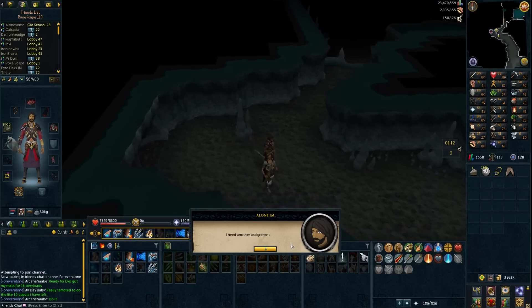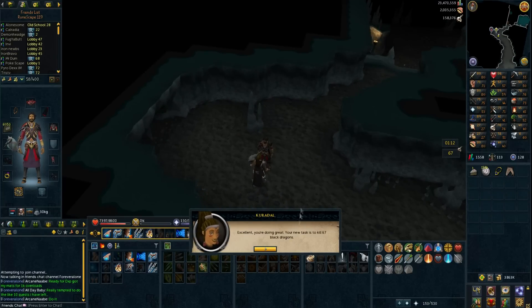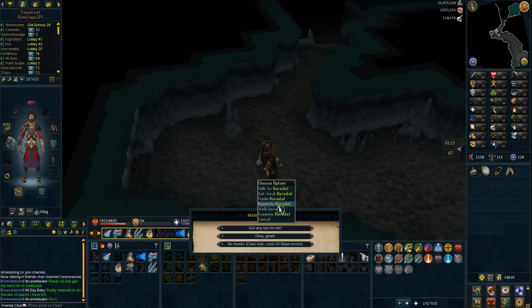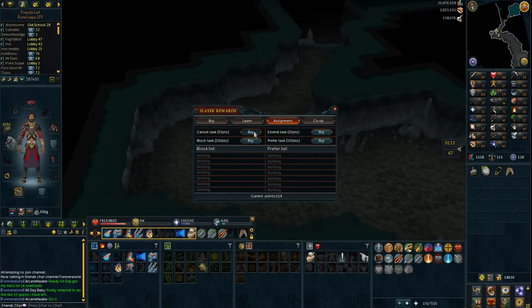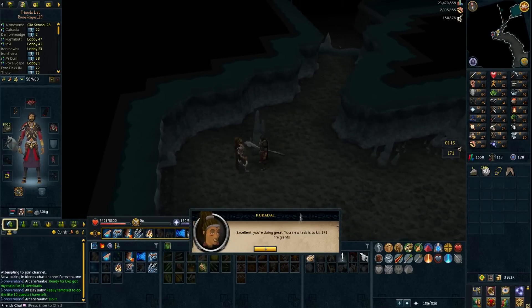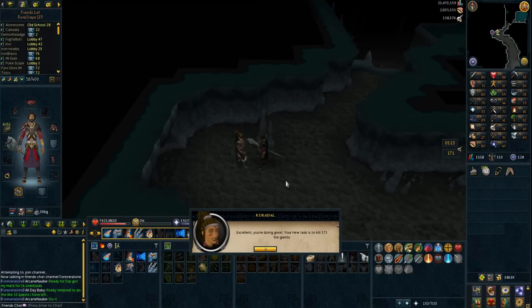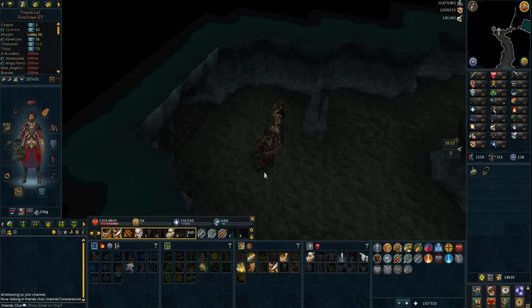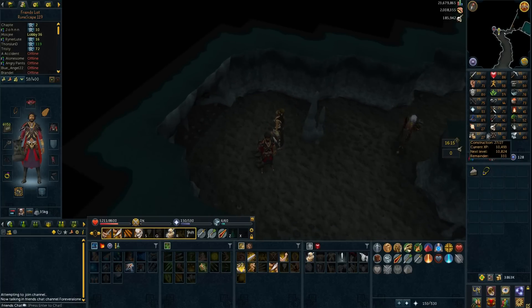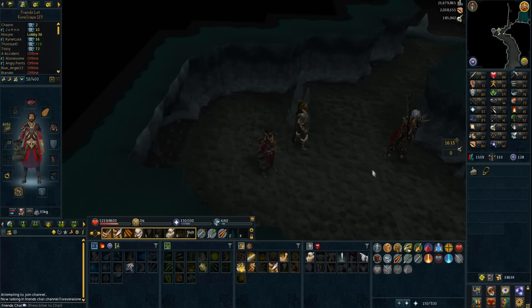Done with the greater demon task, let's get a new task. We get black dragons — I cannot do 67 Agility ever, so I'm probably going to skip that. I have 114 points, so I'll skip it even though it's quite expensive. Let's get a new task — fire giants, I can do that. I basically got nothing from the fire giant task, but I did get some slayer experience and I have 29k to 77 slayer, which is awesome.